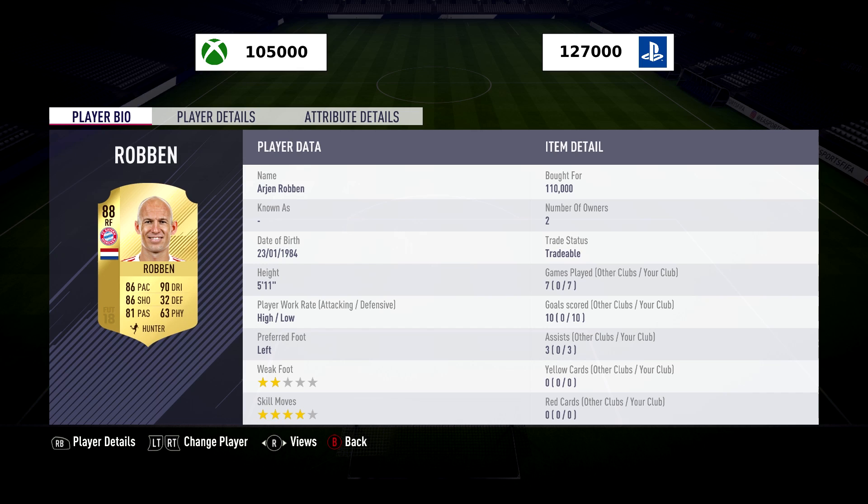Arjen Robben has 86 pace, 86 shooting, 81 passing, 90 dribbling, 32 defending, and 63 physical. He's 5ft 11, has high/low work rates, is left-footed, with 4-star skill moves and his famous 2-star weak foot.